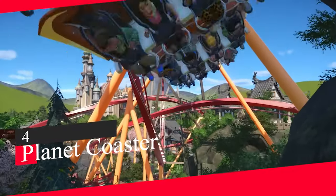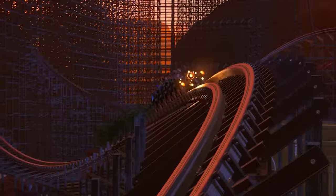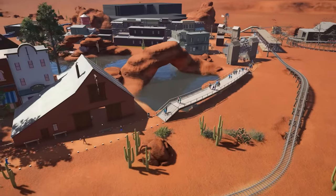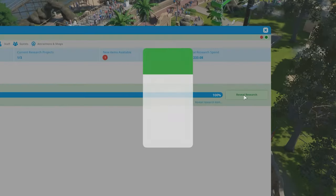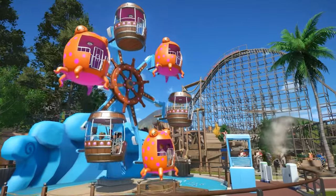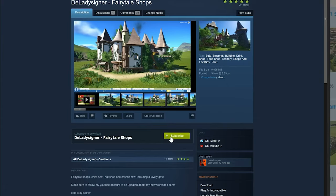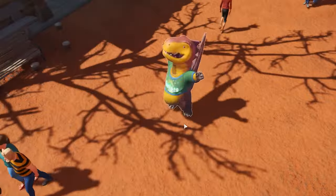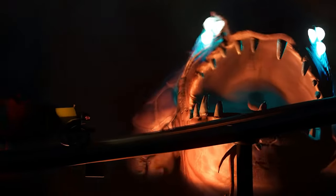Number 4: Planet Coaster. If Two Point Hospital is a successor to Theme Hospital, then Planet Coaster aims to be a successor to one of the classic tycoon games, Roller Coaster Tycoon. Frontier Developments is attempting to create the ultimate theme park simulator with complex tools to create the most ambitious rides — even ones from the real world — as well as a deep simulation to run the park as you see fit. The studio has also invested a lot into community sharing tools, so that even if you're not the most creative thinker, you'll be able to find inspiration for your own theme park journey. There's also a safari park game from Frontier called Planet Zoo if that takes your fancy.